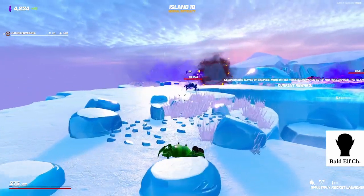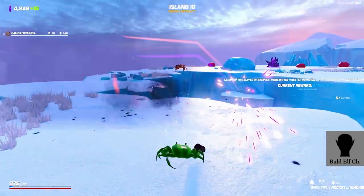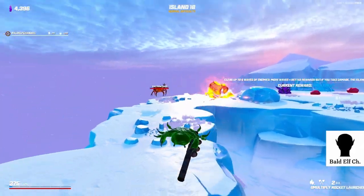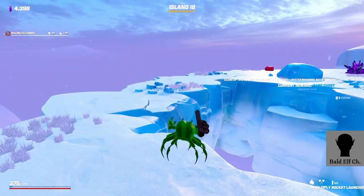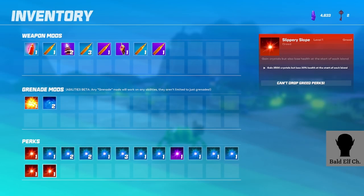Goodbye - he just decided... oh he's still alive down there, oh my god they're all jumping off. That was easy - 2500 crystals. But lose 20% health at the start of each island.